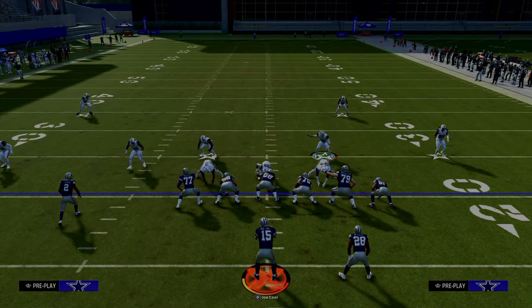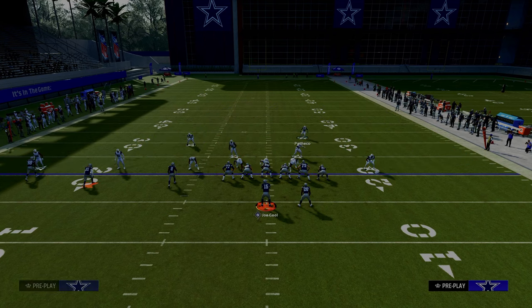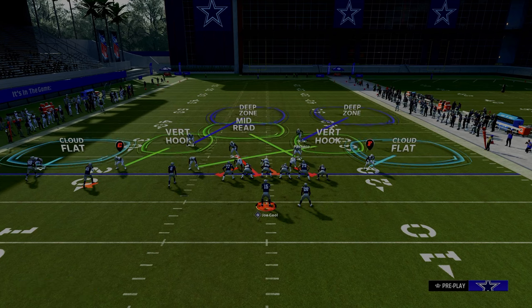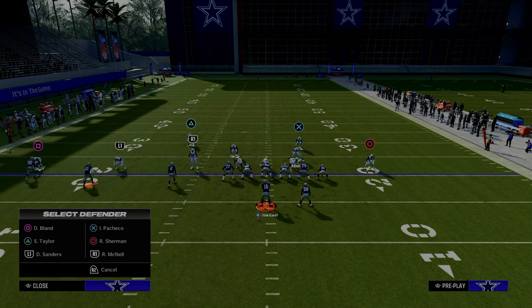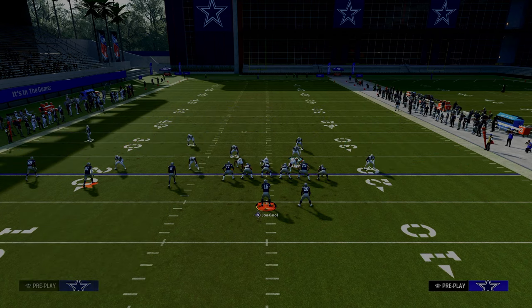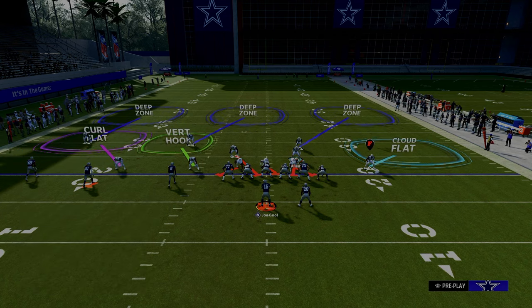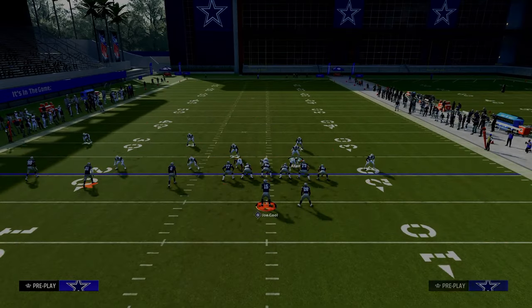One final tip in terms of defending Trips Tight End consistently year over year: the more you can bring these safeties into the box, the more helpful it is. It's just going to help them get in better position to play more stuff. I really want to stress to back off that left-hand side outside third defender.